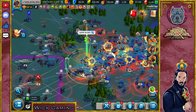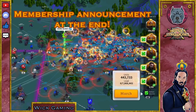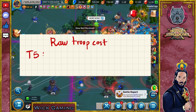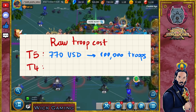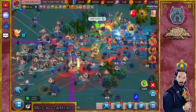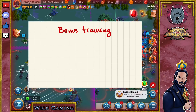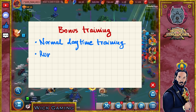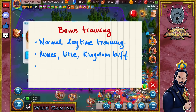Hello everybody, Wig Gaming here. Have you ever asked yourself how much does training troops cost? Our friend Death Squad came up with a raw number of $770 for 100,000 T5 troops and $600 for 100,000 T4, basing his calculations off the War Machine Bundle value. I tried to go a bit further and analyze other factors that influence those numbers, such as the normal daytime training, the runes you use if there are any, the Kingdom Duke title when available, the Kingdom buff when your king uses it in occasions like MGE or troop training related events, etc.